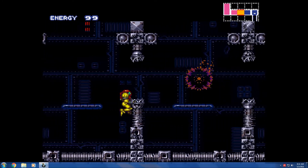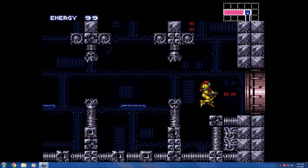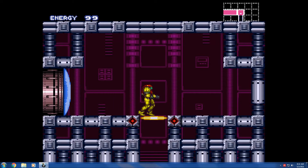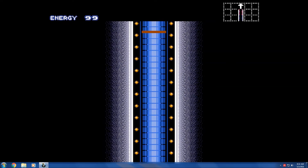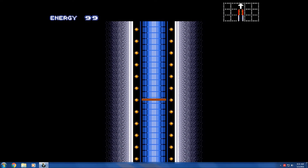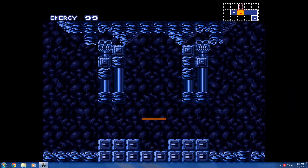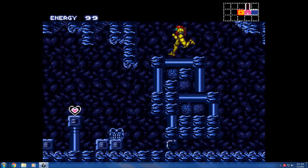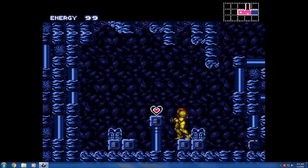Shoot through these Space Pirates. Once they're all dead, this door will open. Take the elevator down. The music is the same here, but this area will look pretty familiar to those who've played the original Metroid — this is where you would originally find the Morph Ball, and in Super Metroid this is where it would be too. But you'll notice that's a piece of heart from Zelda.